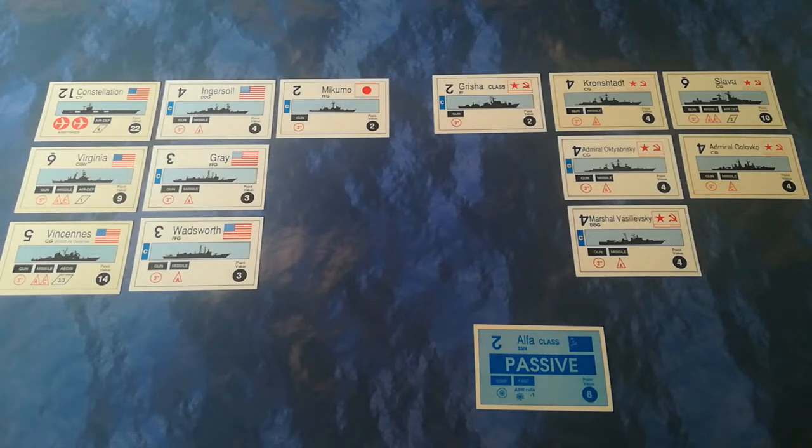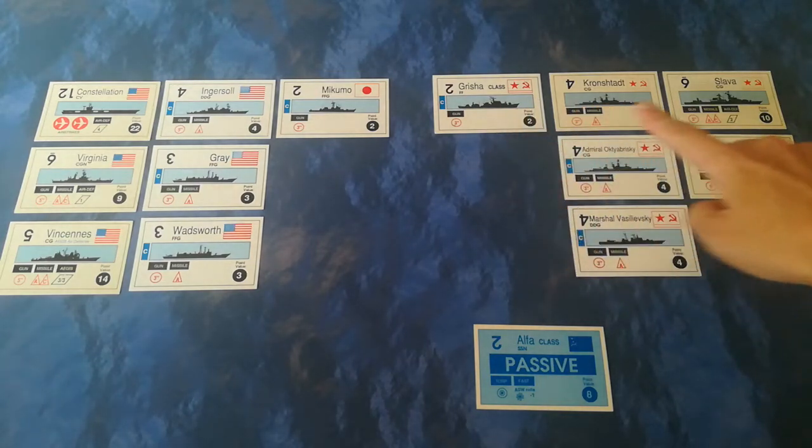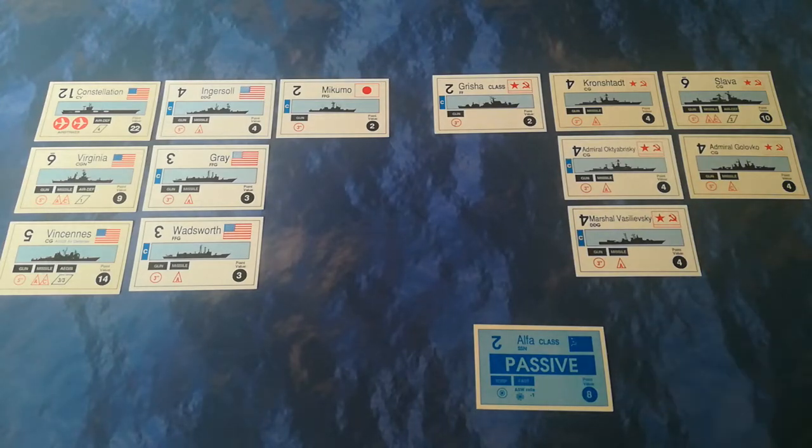Those of you who've watched my previous video will remember I said that in the basic game all of the ship cards are shuffled together and players are randomly dealt their ships, but what I've done in this case is I have taken a mission from a previous campaign I played - one of the North Atlantic campaign missions where a small Soviet raiding force accompanied by a submarine is attempting to break out into the Atlantic. It's really an expensive way of covering the exit of a hunter-killer submarine.